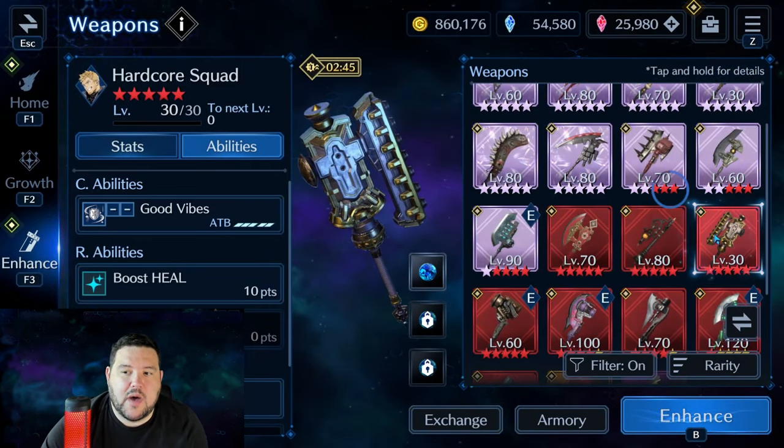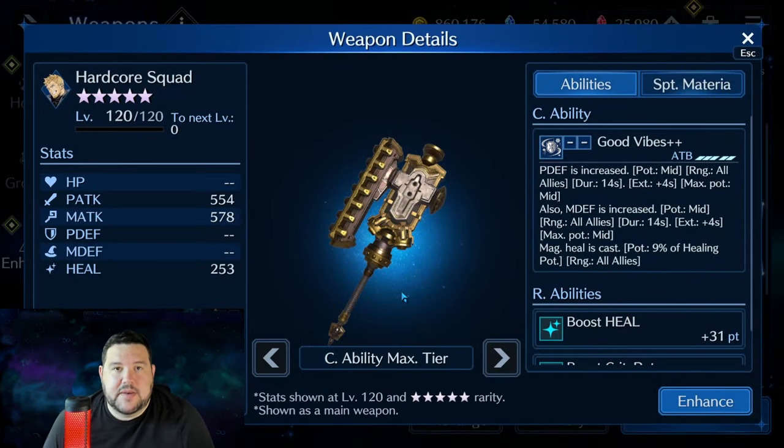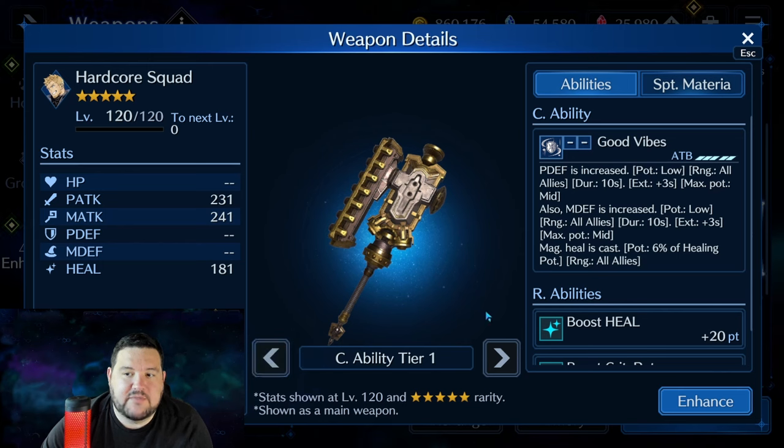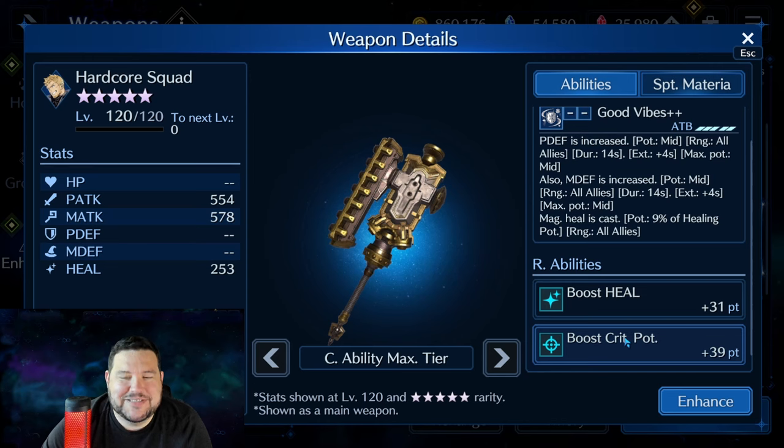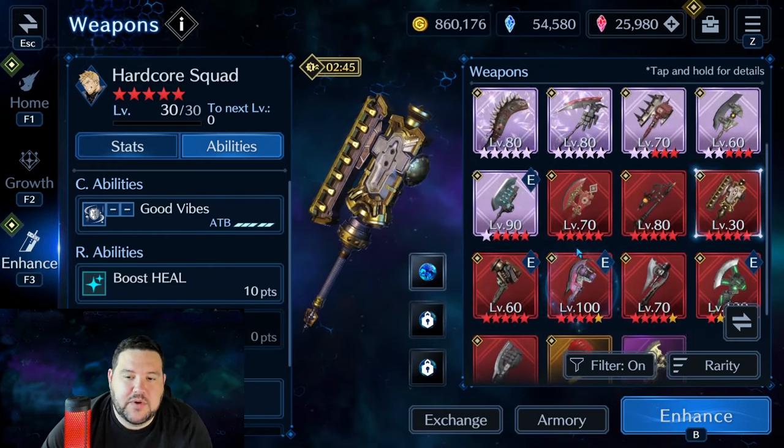Right next to it, Hardcore Squad — another very great weapon, overlooked by me because I don't use Glenn a lot, but you can't deny it's got a lot going for it. Physical defense increased all allies, potency mid — it never goes higher than that. But still, physical defense increase for everybody and magical defense increase for everybody really couldn't be overlooked. The fact that it has crit potency on it is very odd, and even as a sub-weapon the heal makes it strange. But the ability, I think, is noteworthy and pretty good.